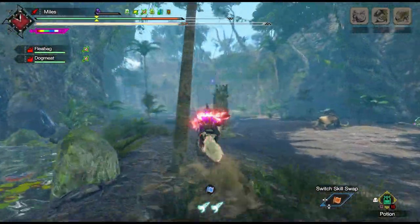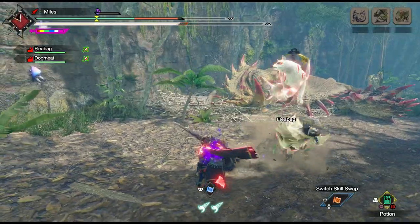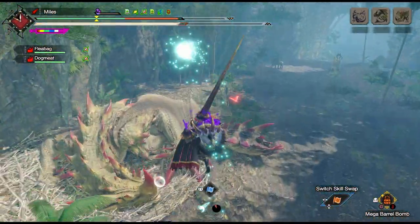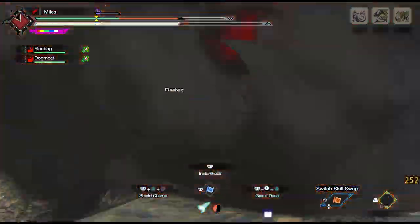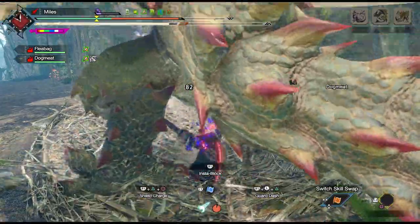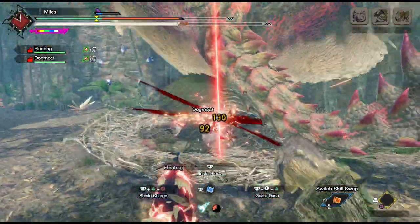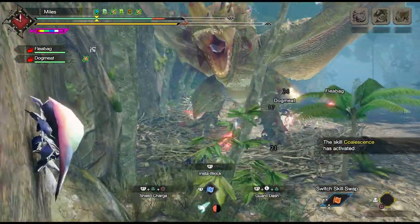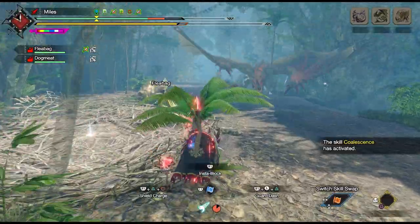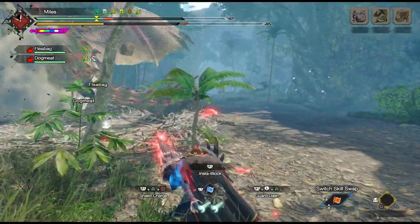So this is the next stage — taking the basics and applying the rest of the weapon's kit to the fundamentals. The first thing to reveal is that there are a lot more ways to block than just pressing the shoulder button. Let's look at the different ways you can block. This isn't the full list as we're ignoring switch skills and wirebug attacks — those will come later — but this is most of them.